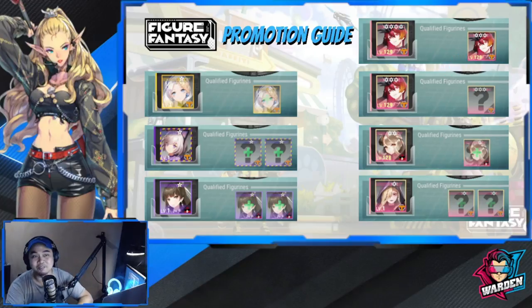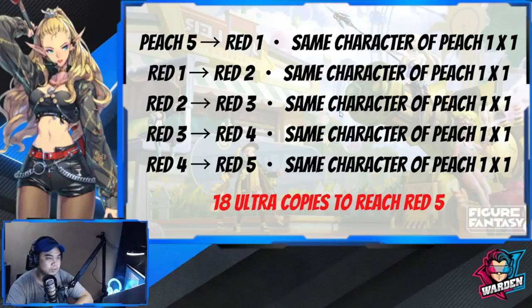That's a lot of figures. Is peach the last part? No — you're going to have to go to red. After five-star peach, if you're going to upgrade it to red one-star it should be the same character of peach, one copy. I don't have an infographic on that but I have the progression: starting from peach five, upgrading to red one requires the same character peach times one.